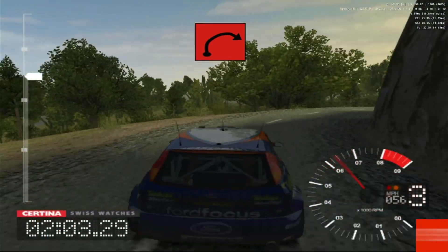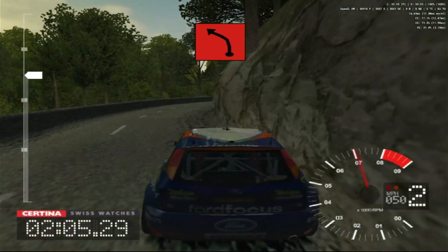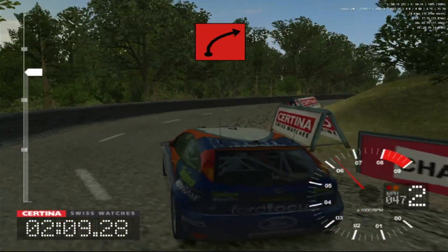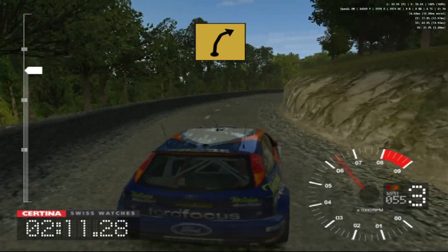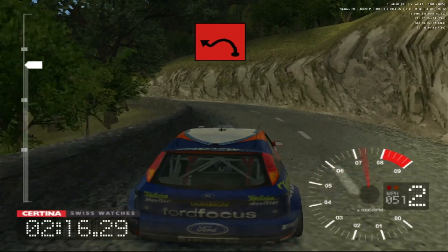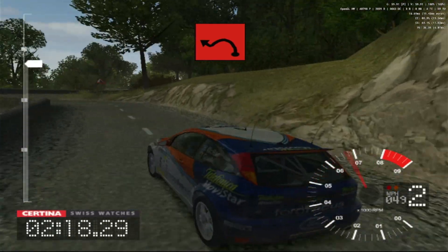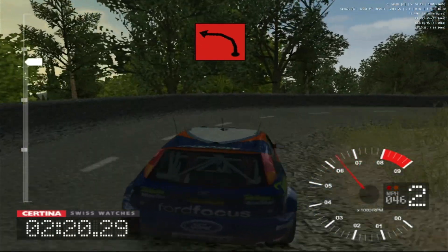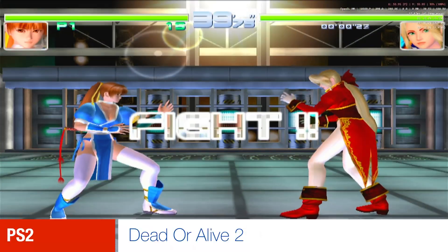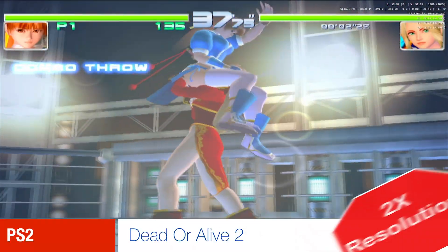From here on in I'm going to display all the frames per second information in the top right corner on all the games. Here we've got Colin McRae Rally 3, that's running really well at double the original resolution. 2 left and tightens, and 2 right and 3 left and very long 4 right. Get ready…